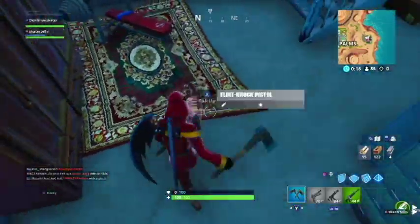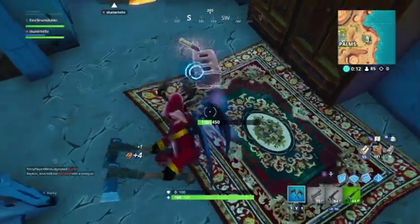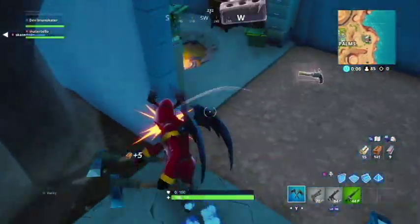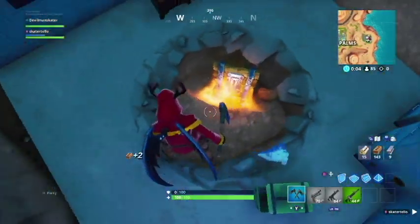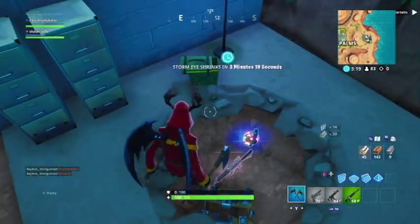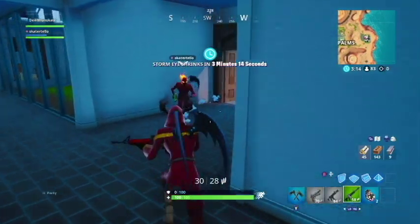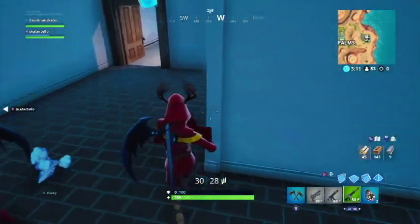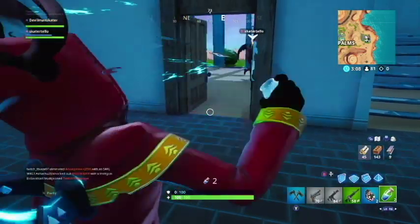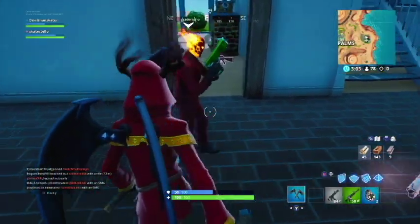There's like a circle underneath me, just break it — there should be three chests in there. I found one in there. Yeah, sometimes there's three. There's an AR down here if you want. I got a small one as well. I'm gonna drink this slurp. I have four minis for you. Thank you. Do you have a gun? Do you want the SMG? Yeah, I have a pistol and an AR. I could just grab another mini here.